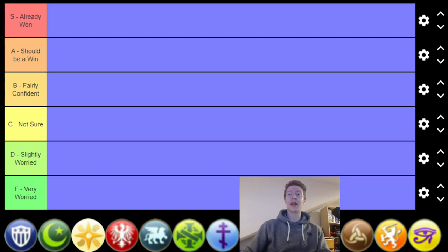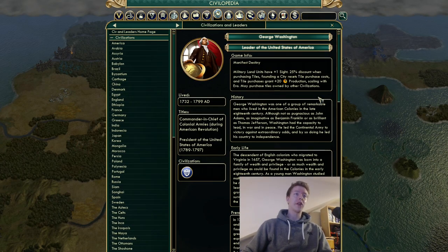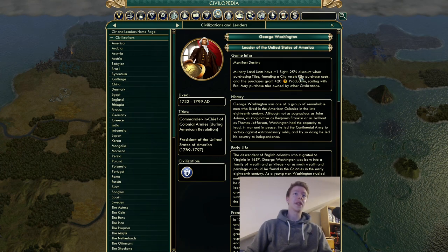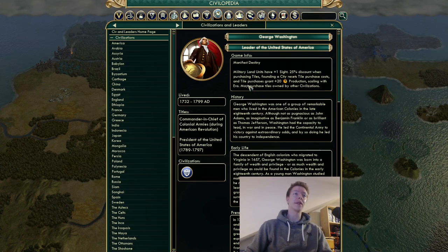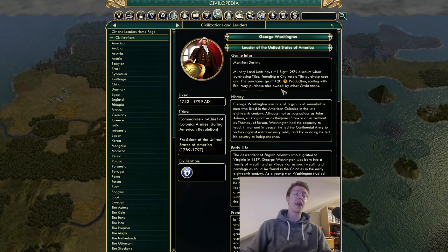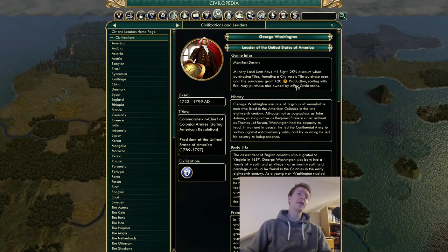Let's start with America. They are top of the list here. America's unique ability: military land units have plus one sight, 25% discount when purchasing tiles, founding a city resets tile purchase costs, and tile purchases grant plus 20 production scaling with era. You may also purchase tiles owned by other civilizations.